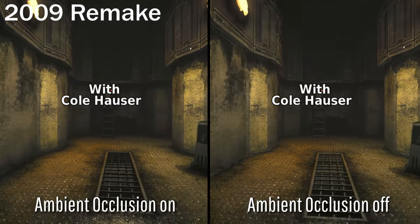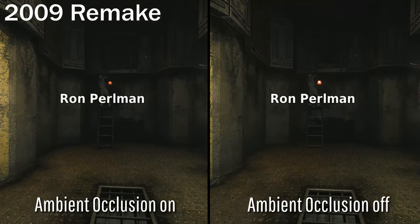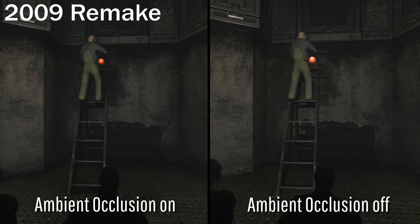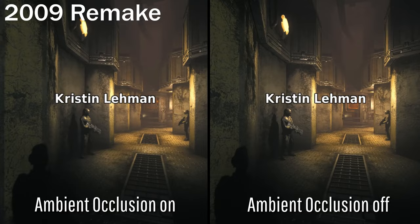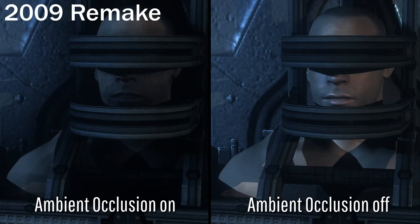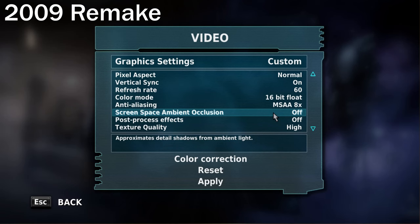As for ambient occlusion, it was still early days for the technology — it was first implemented in Crysis, and in the two years leading up to Butcher Bay, not much had changed. Ambient occlusion was much more primitive in 2009, mostly adding shadows to nooks and crannies, and they were still fuzzy at the time. The real problem is that character faces get smudged with shadows, especially in poorly lit areas. And even worse, ambient occlusion and anti-aliasing can't run at the same time, so it may not be worthwhile to even bother.